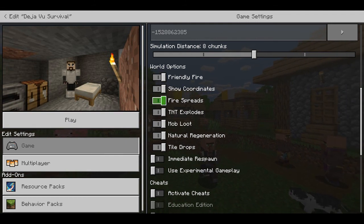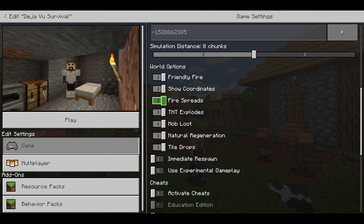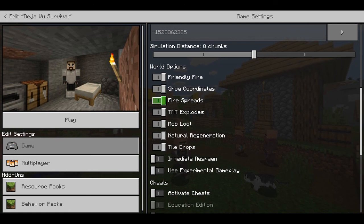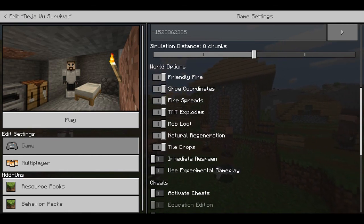I know that may seem overly simplistic, but since at least in Bedrock Edition, coordinates technically count as a cheat. If you turn them on while you're in-game, it will disable your ability to earn achievements for that world. In Java Edition, you can use the F3 key to pull up the debug screen, but in Bedrock, we don't have that ability.